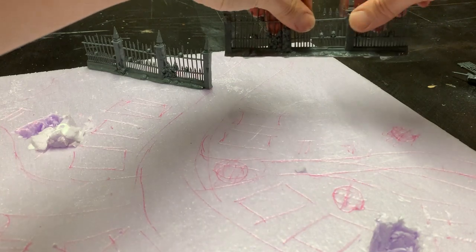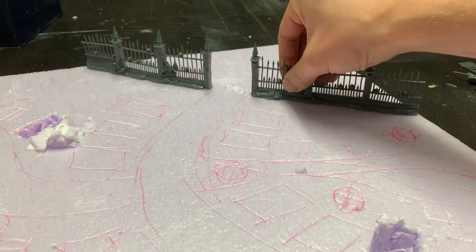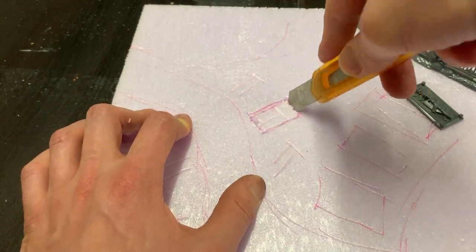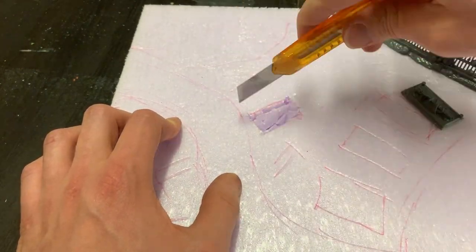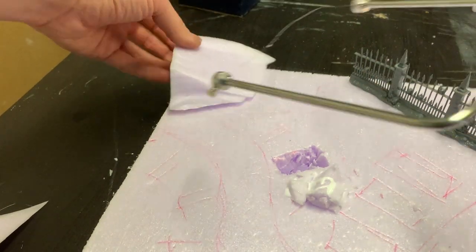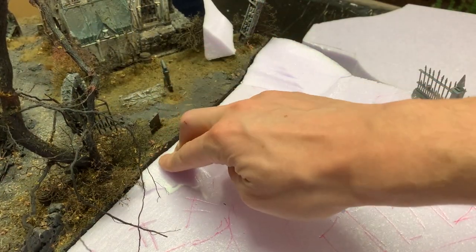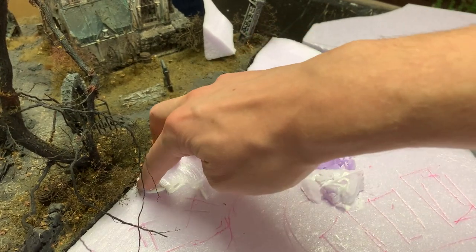I'm using hot glue to secure the fence before working the foam. Since the graveyard won't have any height levels like the other two tiles I've been working with, it needs some details that make the tile look more visually interesting — for starters, open graves. After that I'm using a Woodland Scenics foam cutter to sculpt small hills that match the neighboring tile, so the transition from tile to tile will be less harsh, but also act as another detail to add terrain diversity. I'm using PVA here to give me the time needed to line up the foam correctly.